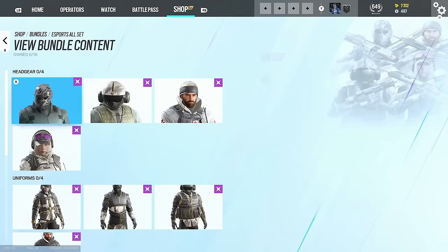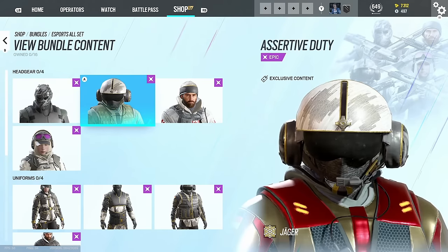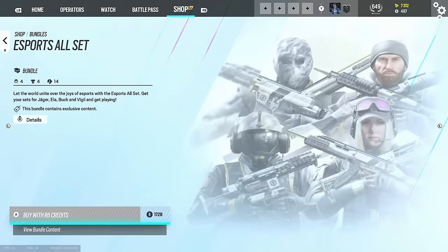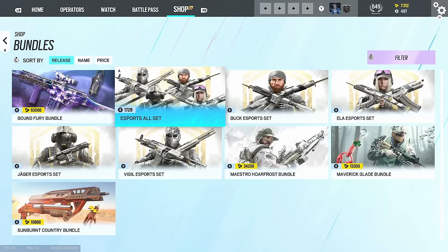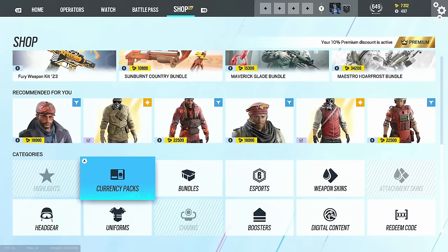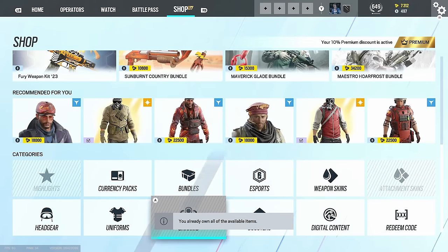There's more pro leagues that came out - there's a Jaeger pro league, just the headgear, which is pretty cool, and the uniform. There's Jaeger, Vigil, Buck, and Ela. I'm missing two other normal bundles, but other than that we've got every bundle in the game. Charms - we've locked all the charms.